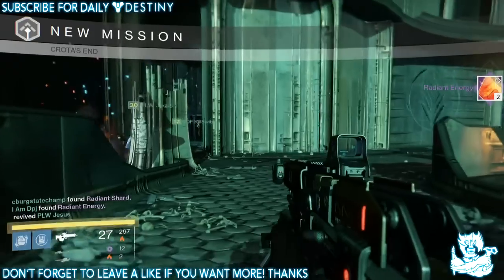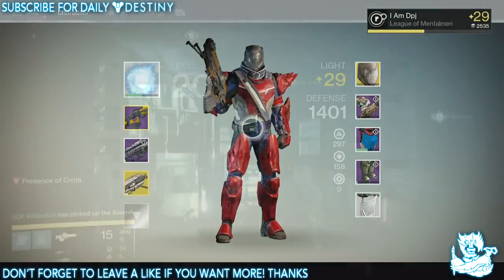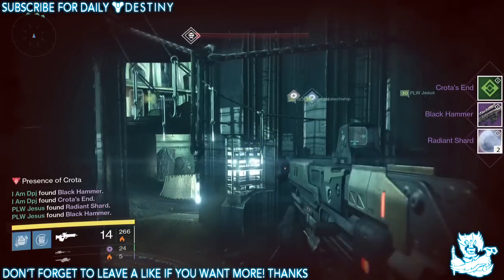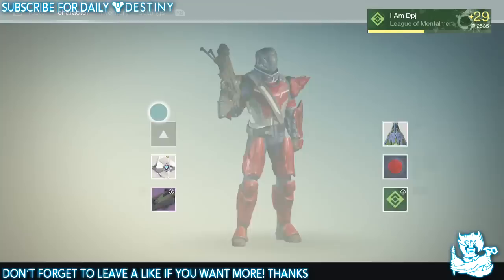From the Deathsinger I got nothing but two energies. I never get anything from the damn Deathsinger — I'd like the class item — but it's all good.